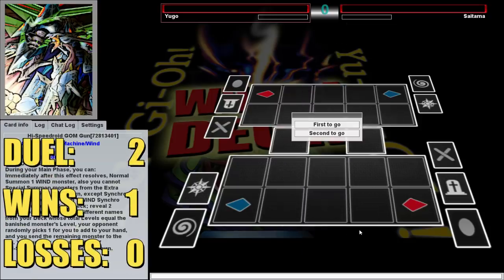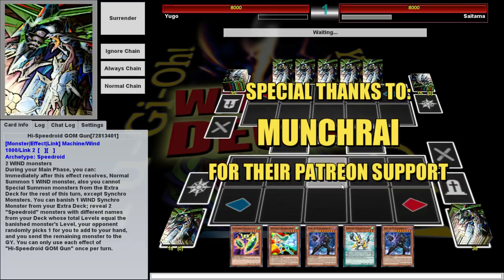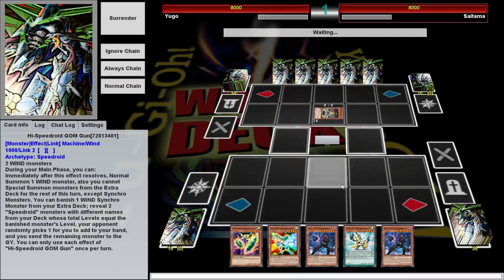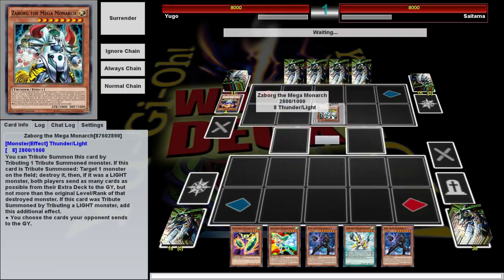Alright, second duel brought to you by Patreon sponsor Muntrai, who is the guy who requested this deck — special thanks to him in the comments. We're going up against Saitama — One Punch Man — which I would have expected to be like deskbots or trains. Uh oh. My extra deck is all I have. He just took out eight cards from my extra deck, so I think we're screwed. There's not much I can do from this point forward — a sad state of affairs, but I'll still try.